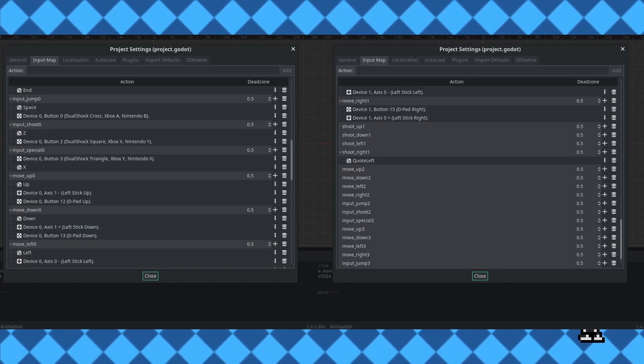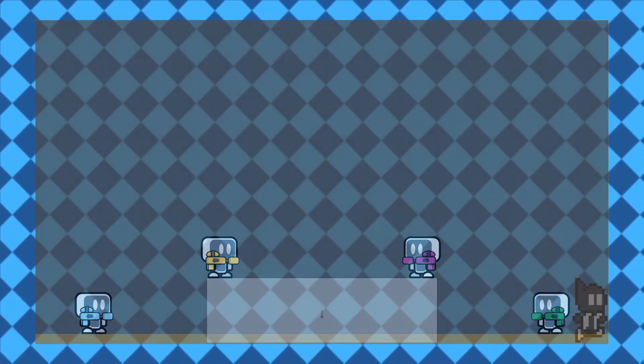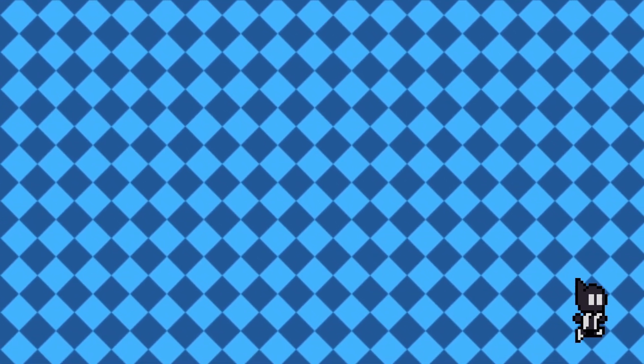Local multiplayer time. This was a lot easier to work on after I scrapped the networking approach and just made a bunch of new input maps. Even though it looks like a complete mess — just looking at it hurts my eyes — after a week of trial and error I was able to add four players into a single game. I was also able to add teams so that if you get shot by a teammate you won't explode. I felt like friendly fire made the game a bit too chaotic, but I may add a toggle in the future.